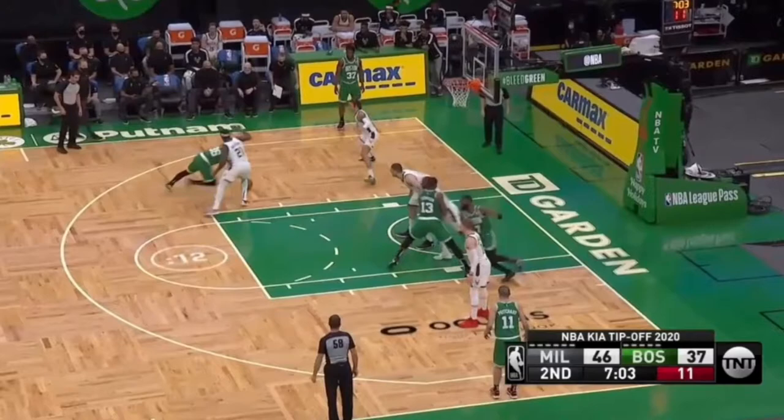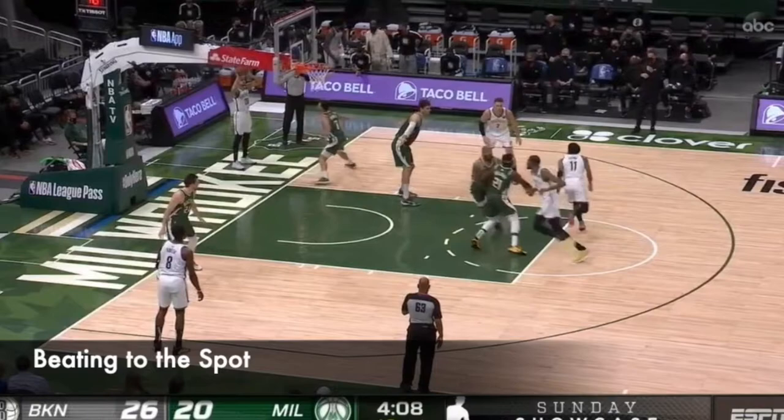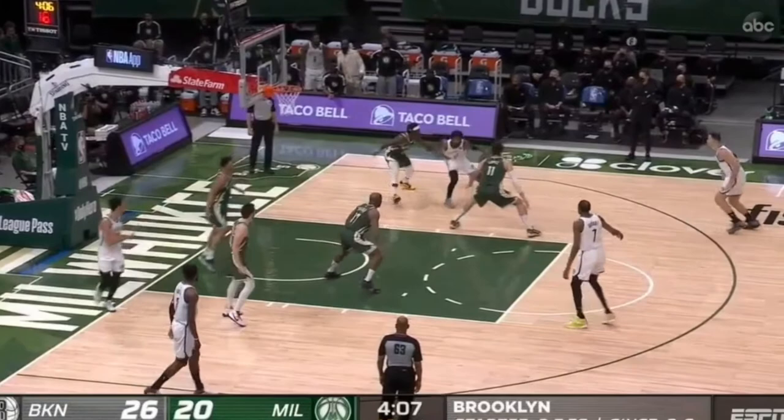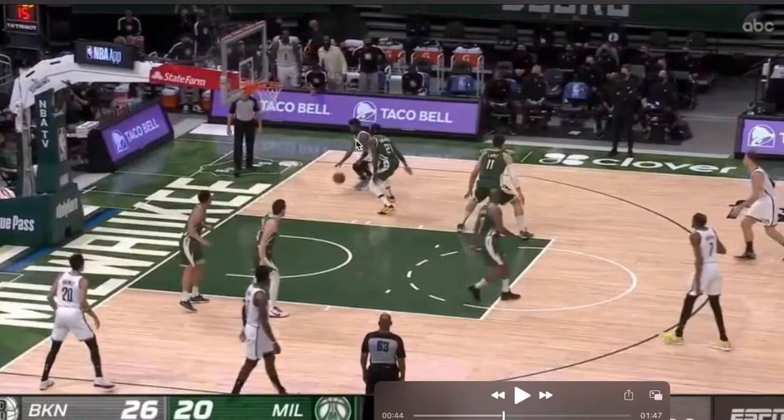You can see here he gets good lateral movement because of his stance, and he gets his chest over with his shoulders over his knees and stops the drive by Marcus Smart, which throws Smart off balance. Point of emphasis two is beating the offensive player to the spot. What that means is the offensive player is starting to beat you, and the defender must pick an angle and sprint to reestablish good defensive position.